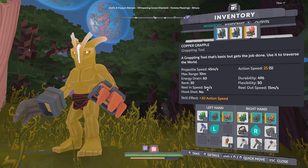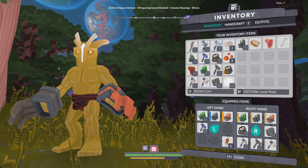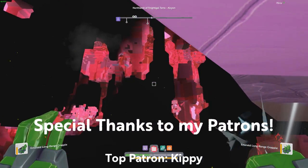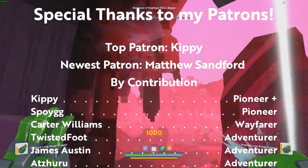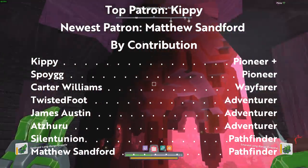You can see that the copper is at least five meters a second — still slow, but serviceable. Then come over to something like an emerald grapple and you can see that it has a reel-in speed of 40 meters a second, which is pretty awesome. It actually reels out slower than it reels in. That is grapples in a nutshell — I hope you found this video to be helpful.